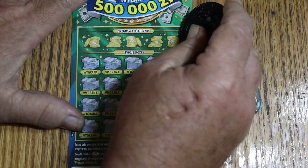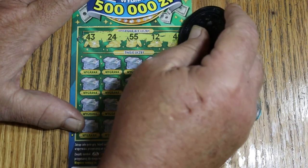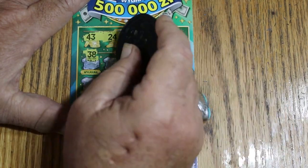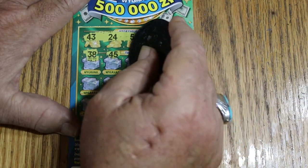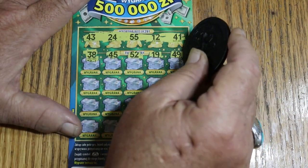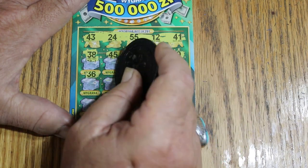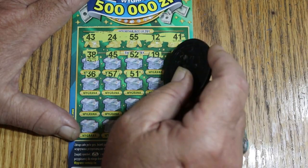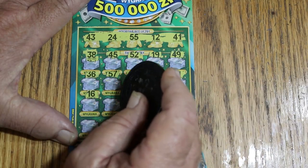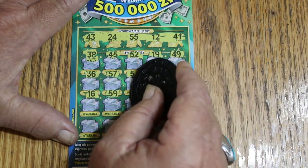Here we go. Scratch is the same — roughly same background, same everything. Winning numbers: 43, 24, 55, 12, and 41. Playing field: 38, 45, 52, 19 — and we've got three of these tickets, so maybe we'll get something. 49 — nothing. 36, 57, 51, 39, 11. 57, 16, 59, 41.